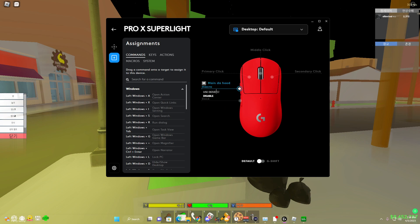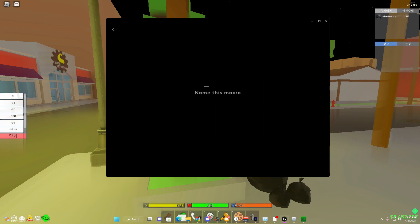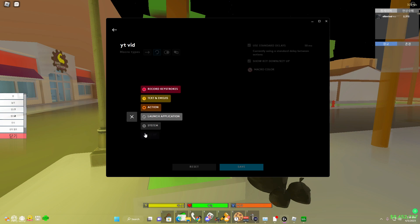I'm going to remove this so I can show you. All you want to do is open your G Hub, go to Macros, go to Create Macro, name it whatever you want — I'll say 'YC Vid' — then you want to do Repeat While Holding, and then click Start.